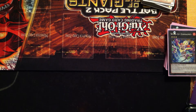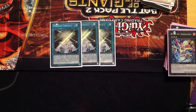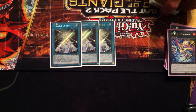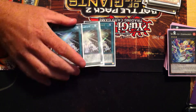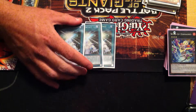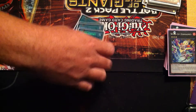On to spells — the main focus of the deck: three Miracle Contact. I think this card being brought into the game really gave this deck a push. Beforehand you had a lot of trouble making those contact fusions, but with this it's essentially a Miracle Fusion for this deck. And it's awesome — it can go from your hand, field, or graveyard, so it gives you a lot of options.